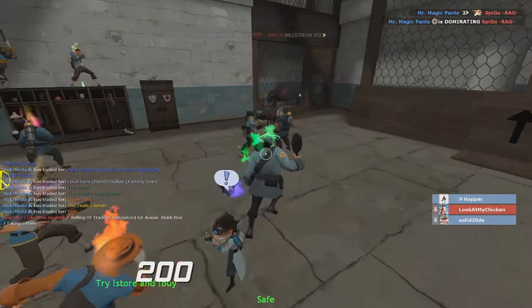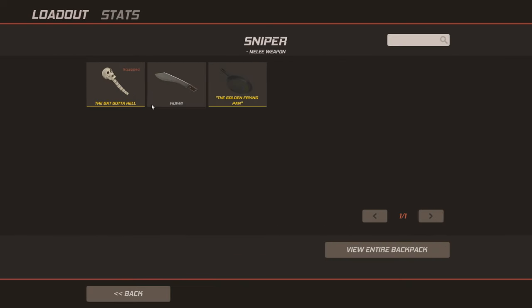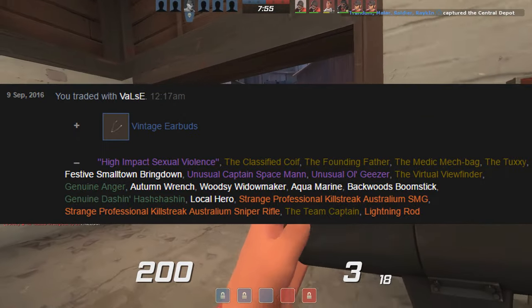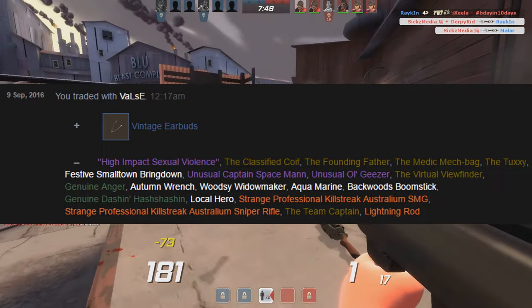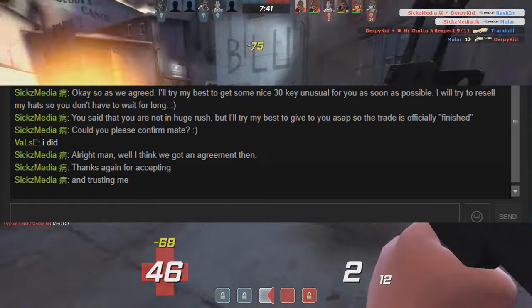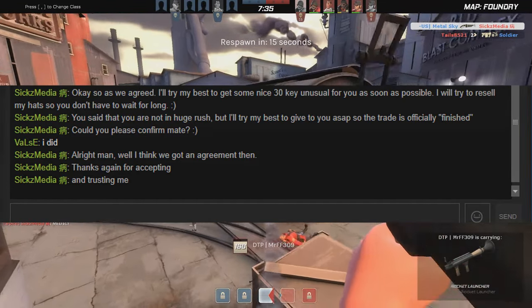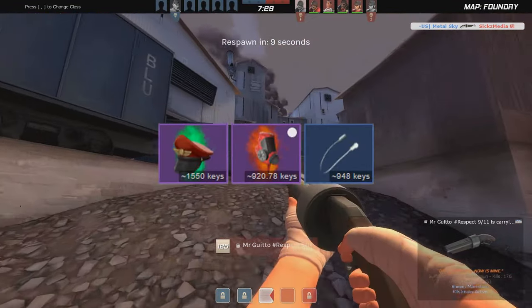I decided to upgrade all my low-tier items I couldn't sell into one bigger, better item. I found a guy who was interested in buying some of my hats and we reached an agreement. I paid him my Dark Blaze Kibbles, my Sub Atomic Spaceman, my Circling Hearts Old Jizzer, my Pro Killstreak Australium Sniper Rifle, my Pro Killstreak Australium SMG, and about 10 keys in sweets. I also promised to give him a 30-key unusual as soon as possible since I don't have much else besides my free goal-tier items right now.